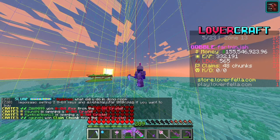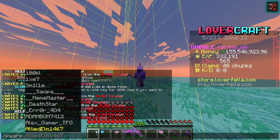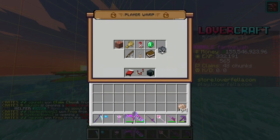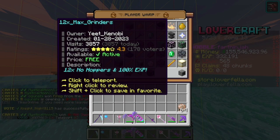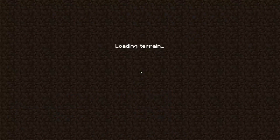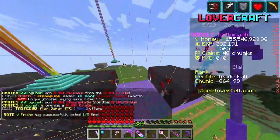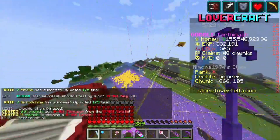What we gotta do is slash P warp and we're gonna go to max blaze grinder because we do not have max blaze - we're not very close, very very close, 10 max blaze. Let's go to this place to find the blaze. And this is a scam, this is a bad grinder.